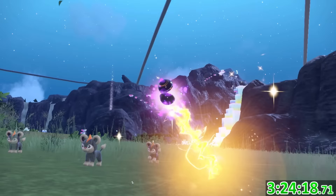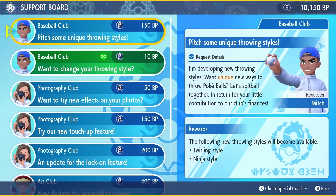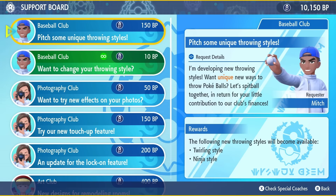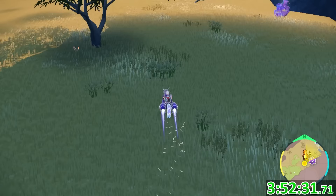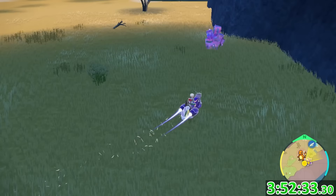Because the last two shinies took nearly 12 times as long as the mass outbreak ones I'd caught, I decided to do another outbreak, and I came across a pretty interesting one. After farming enough blueberry points from completing tasks in the terrarium, you can unlock a feature that allows you to catch all of the starter Pokemon from past generations, which means you can also find them in the outbreaks. Just as I expected, getting another shiny with this method wasn't going to be too hard.